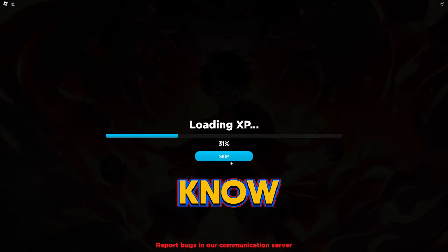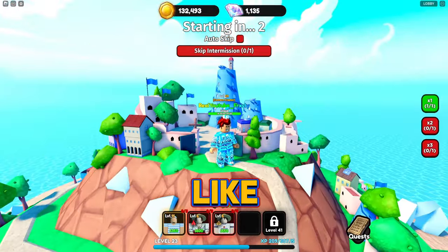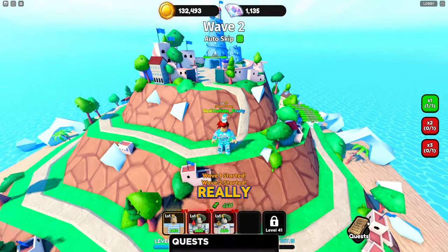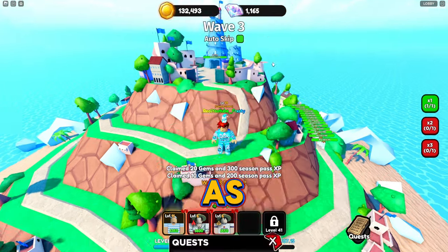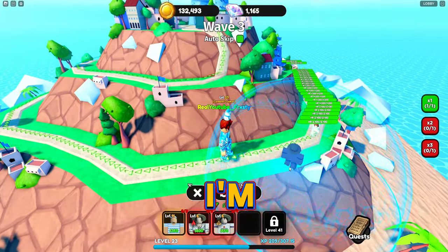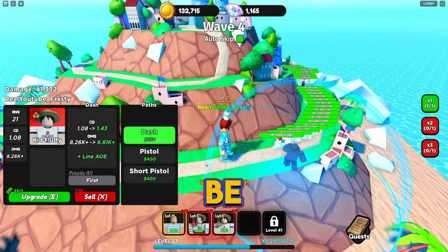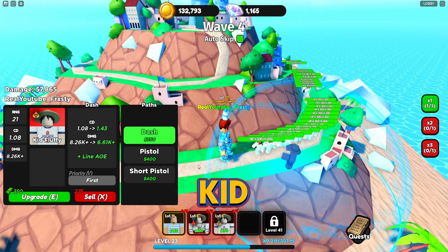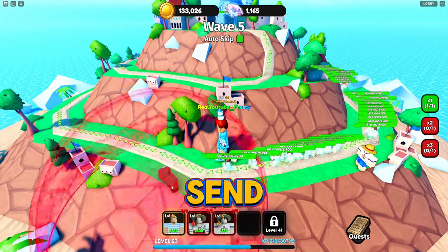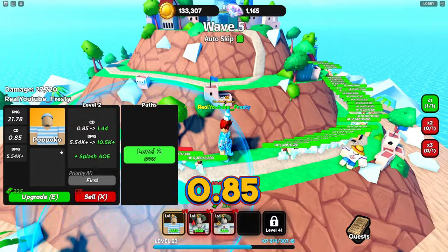We're in the game — just got to defend this area. The game has an auto skip and a 3x speed option, which is really nice. I have $600 to start. I'm placing Kid Fluffy — that's the one I got last time. This is what I mean about hardcore: enemy HP is a lot more.